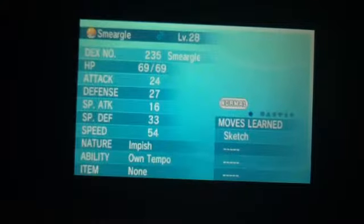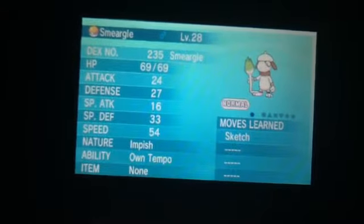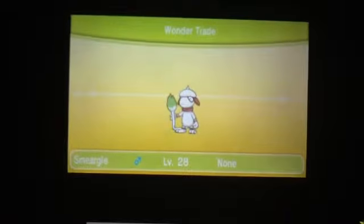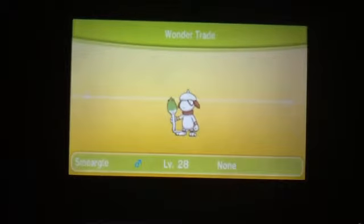Sorry, I have to move a little bit. Now with the two level 28s — so here we go — Impish, level 28, male, Own Tempo Smeargle. The male and the female, which I use to breed them. I'm not sure, but it didn't allow me to breed with Ditto — not entirely sure why, but it didn't let me. Sorry about the moving camera.